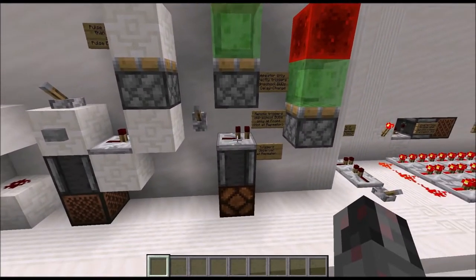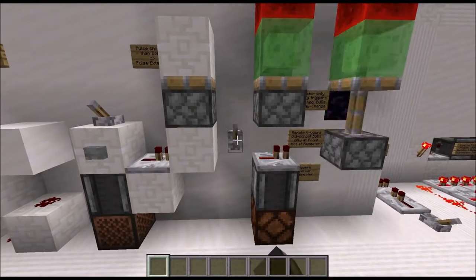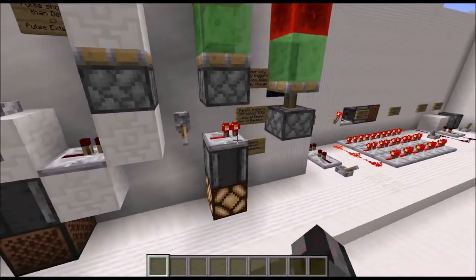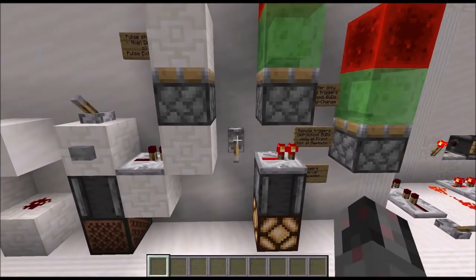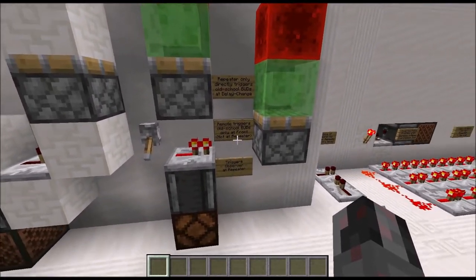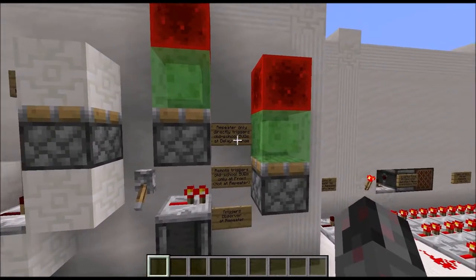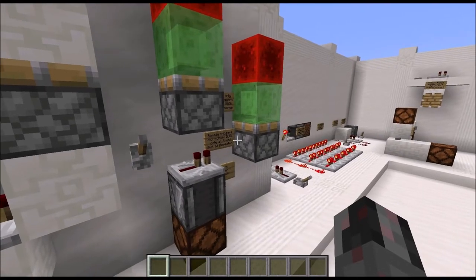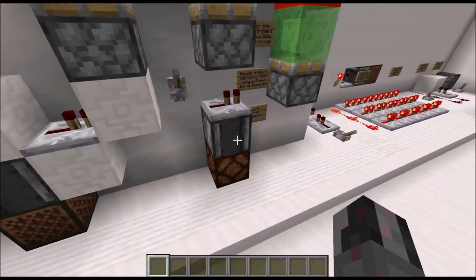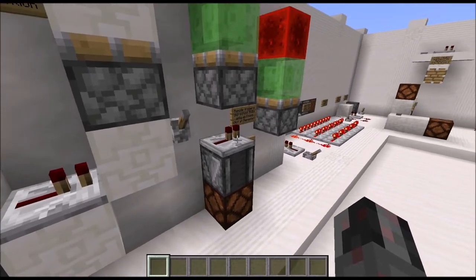Next, the interaction of the repeater with block update detectors and observers. An old-school piston BUD will not react to the repeater itself changing state, but it will react to this air block here being pseudo-powered — so this area can remotely trigger piston BUDs. An observer looking at the repeater will actually detect that change.